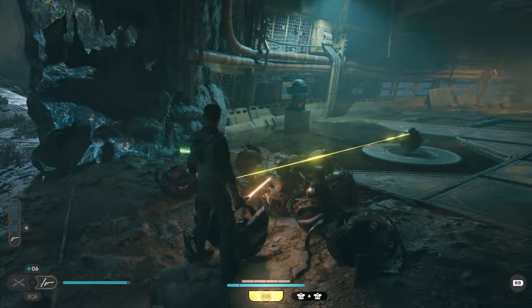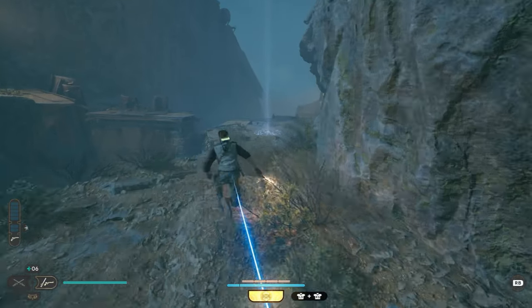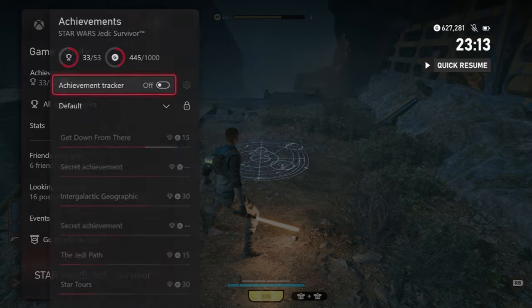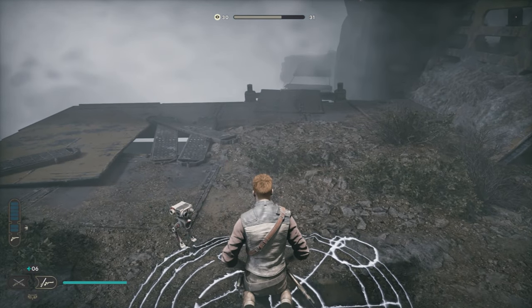Just rinse and repeat this until your blaster runs out of ammo. Once it has, we're just going to return to that same meditation spot, rest, and this will refill the ammo. Head back to the mine spawner, kill another six, rest again, and rinse and repeat that two or three times and you should quite easily get the 20.